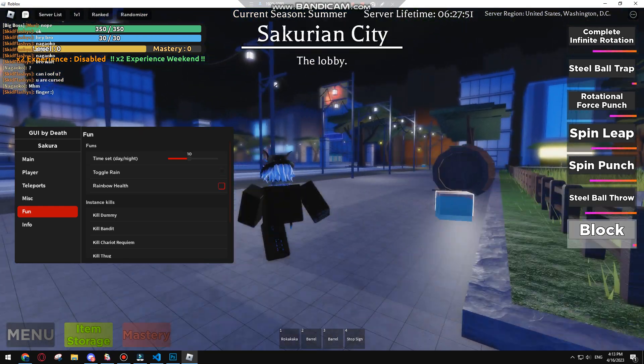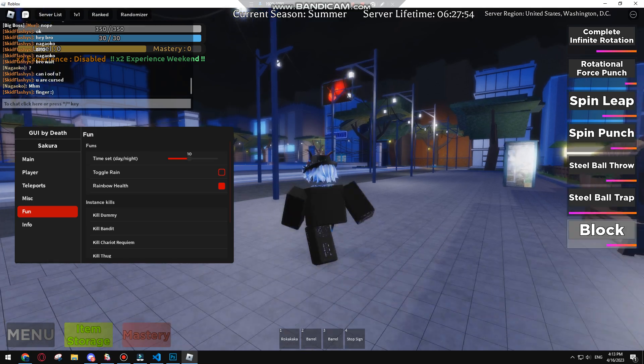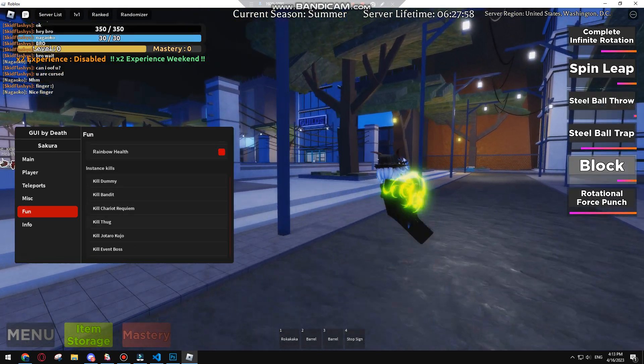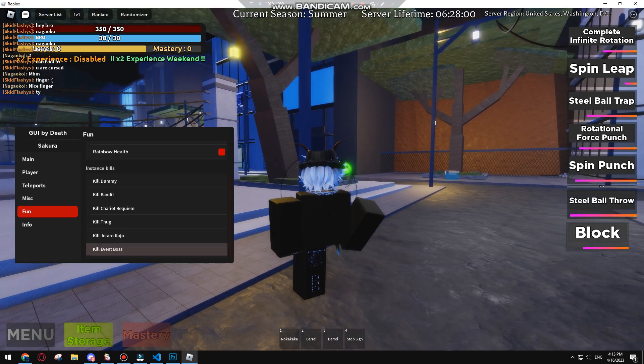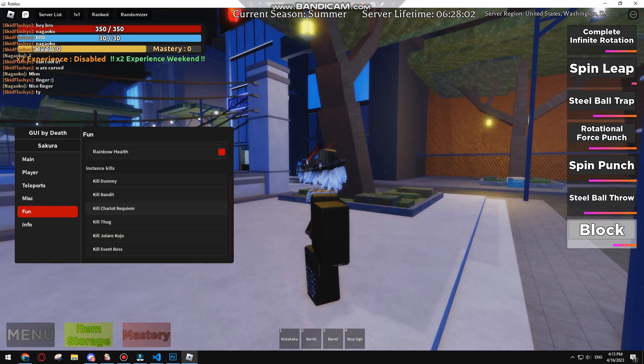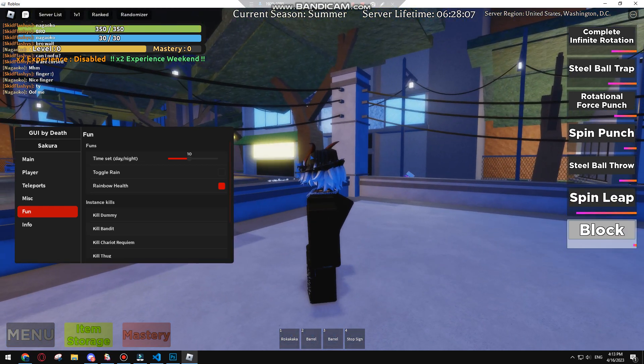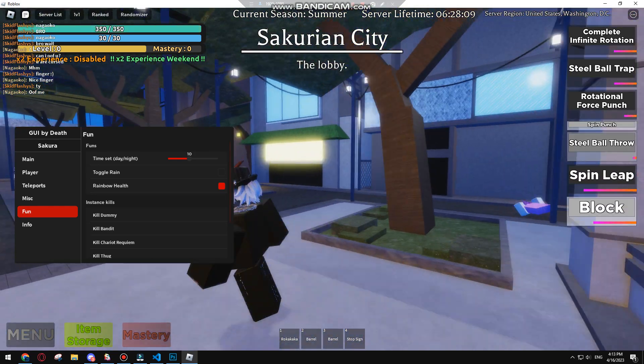Rainbow health — it's gonna change colors. There is kill dummy, kill bandit, kill Cherry Requiem, kill Jotaro Kujo, kill event boss — we'll just click them all. But yeah, what am I blocking the like for?